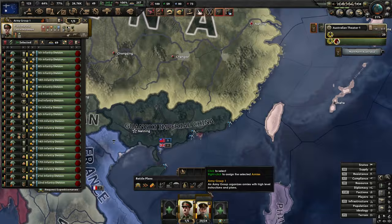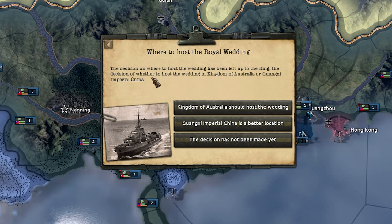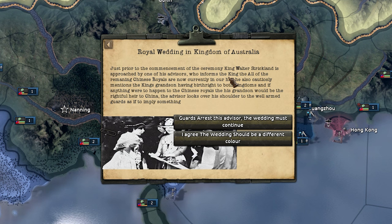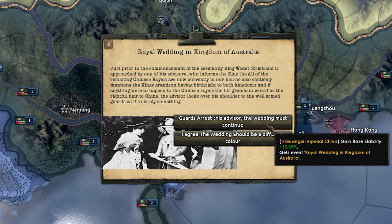China is our next target - we want our Imperial China to do well. Let's get our army on their frontline ASAP. A royal wedding - where do we host it? Australia, it should be in Australia. Royal wedding in Kingdom of Australia. Prior to the commencement of the ceremony, all the remaining child royalty are currently in the hall. Also mentioned the king's grandson having birthright to both kingdoms. We can arrest the advisor or agree to the wedding and get the red wedding - 15% stability, or the red wedding. Red wedding, obviously.